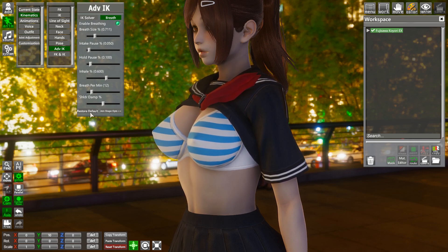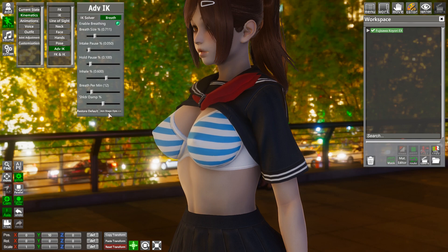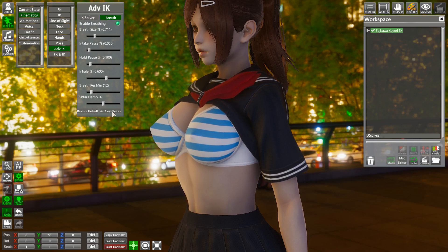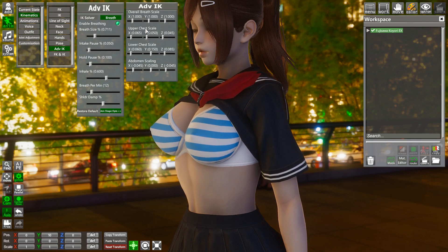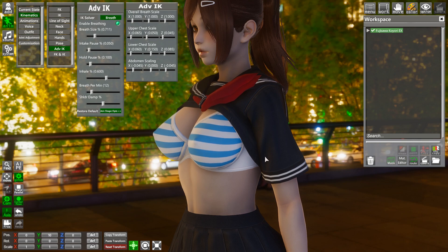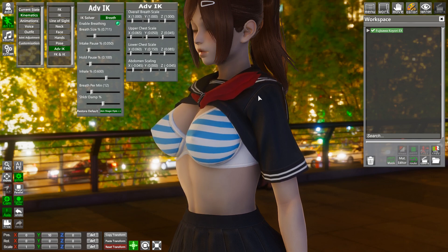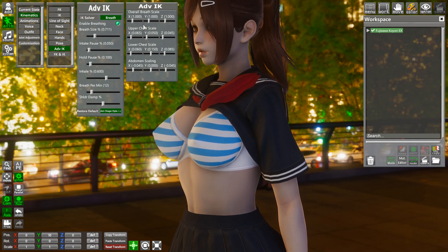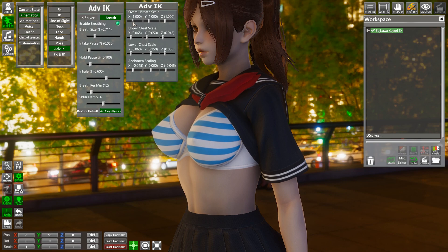Now if you're unhappy with what you just adjusted, just press restore to default. There's another tab over here called Advanced Shapes option. This will let you control independently every part of your character's torso on how intensively it's going to scale.